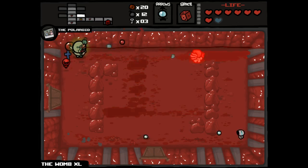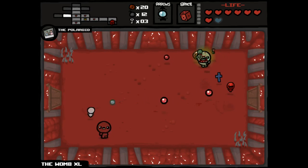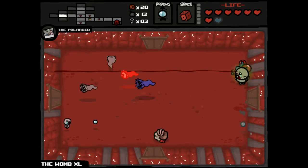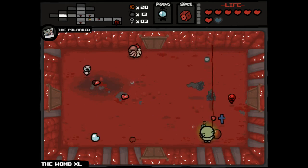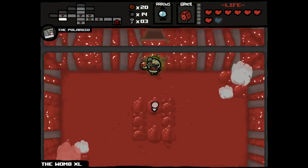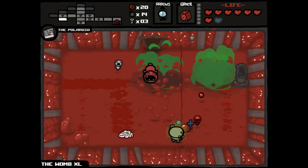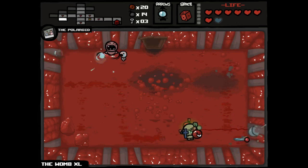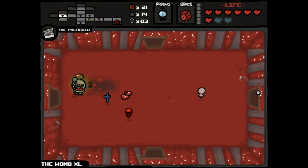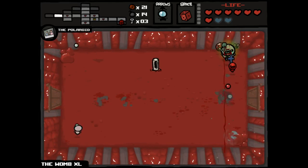We could very easily on this run get a little bit down thinking about all the things we don't have. We don't have the ability to fly. We do have a lot of health. We don't have a lot of damage. We do have a full suite of orbitals. We don't have great rate of fire, we don't have fantastic damage, we're slow, and it's fairly plausible that I could find myself dying on this run. But I prefer to focus on the positive — how fun of a combination is Technology 2 plus Mom's Contact? This is why I like universal item pools.